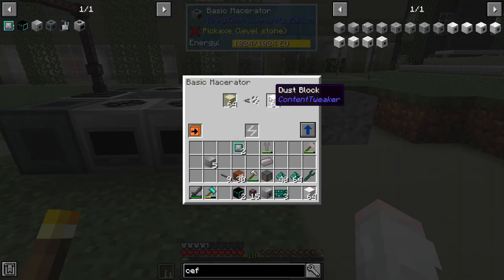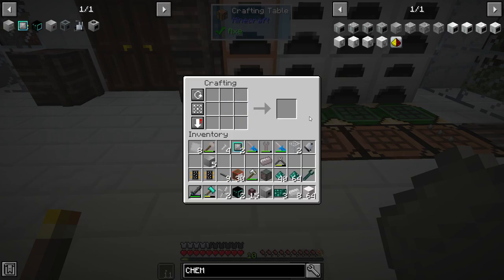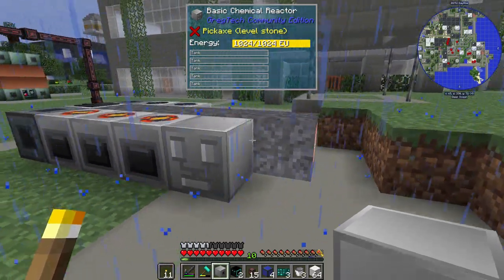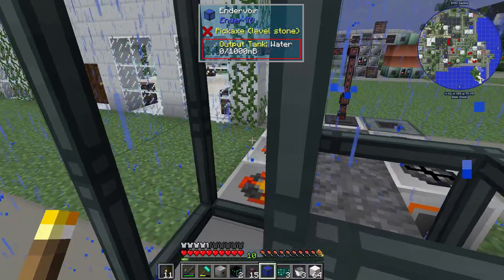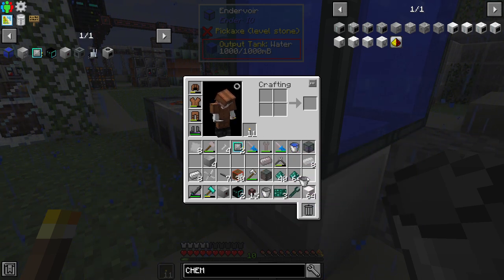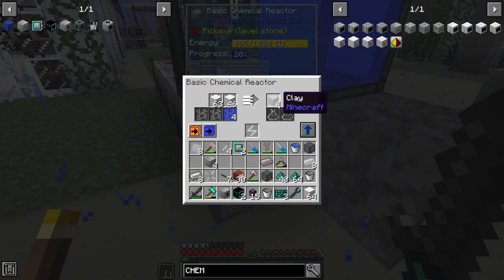To finish this up I need to convert the dust block into clay in a chemical reactor. One basic chemical reactor — done. So we're going to slap down the chemical reactor here, and then build the endovore. There are two water inputs, and then we tell it to go down here. Now we're getting clay — wonderful.